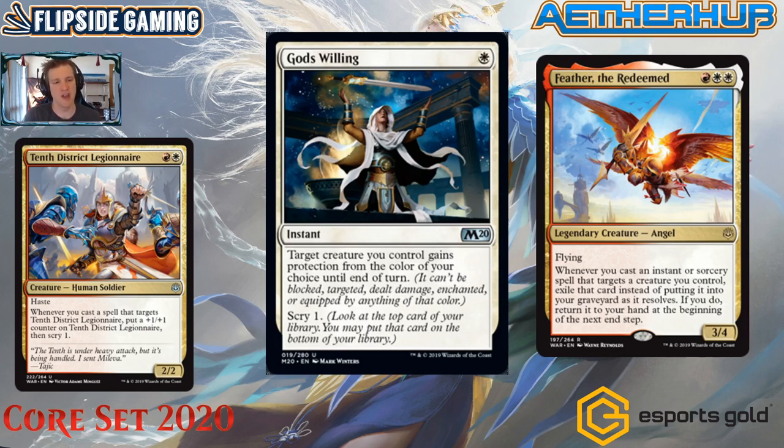Much like a Curious Obsession creature protected by Dive Down, Feather and 10th District Legionnaire protected by God's Willing is a clock that must be dealt with immediately or the game is effectively over. Unlike Curious Obsession where the opponent could draw blanks, in Boros with God's Willing, Feather and 10th District Legionnaire, the game ends very quickly — you can't block or remove these creatures and they hit really hard. God's Willing is without a doubt going to be a player.